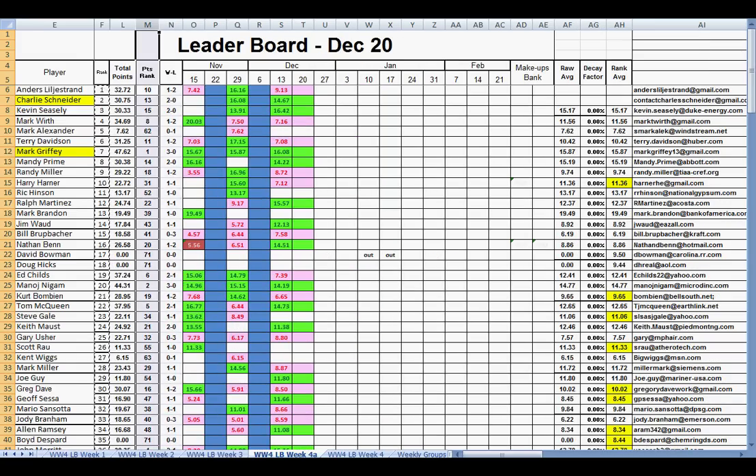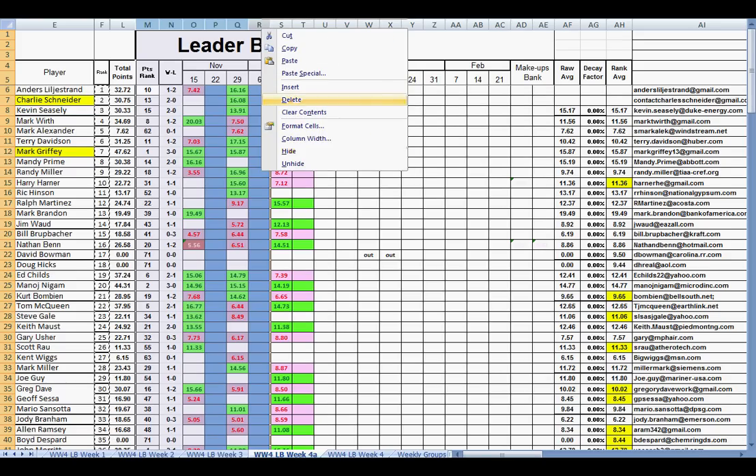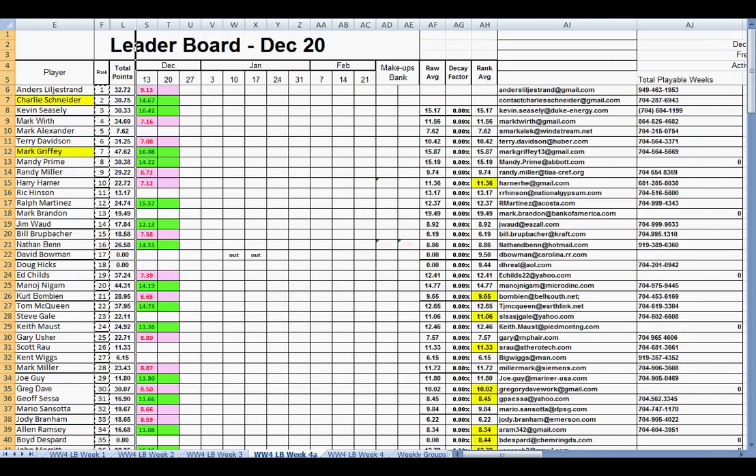I'm going to hide the rank points, the one-loss records, and everything except the current week. Because all that matters in re-ranking is how you did in the given week — pink is a loss, green is a win — and your total points.